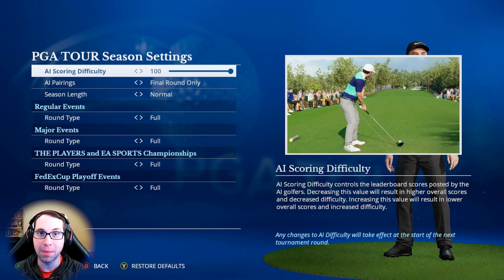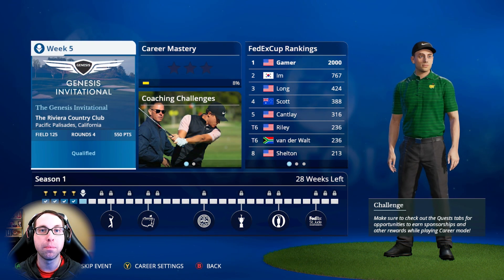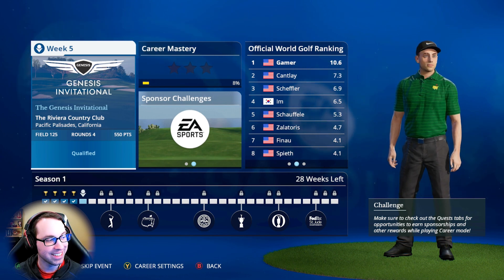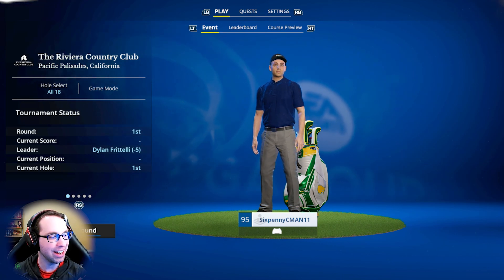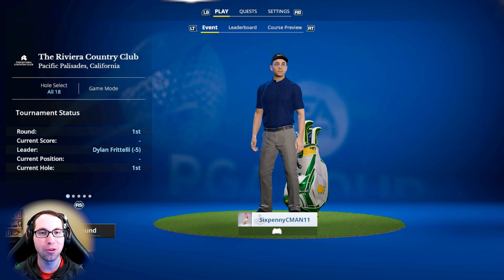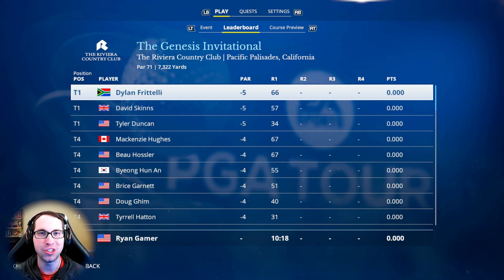We are still on the max AI scoring difficulty, still have final round pairing turned on, and I also turned off the putting meter — so there'll be no meter on any shots now, which is definitely going to be a little bit tougher. Four to seven miles per hour wind average, course conditions should be very scorable. Current leaderboard shows five under tied for first.